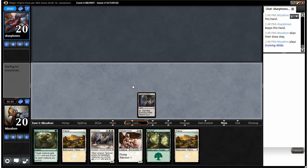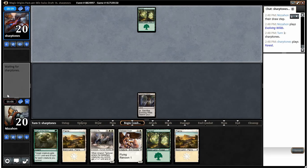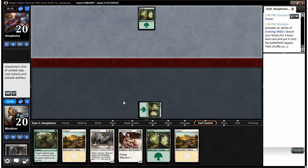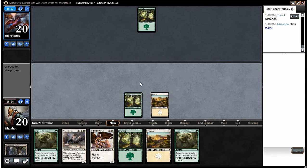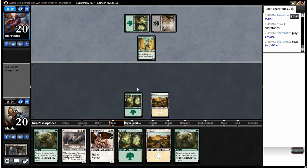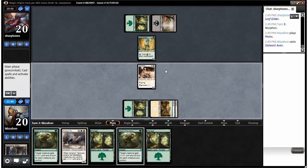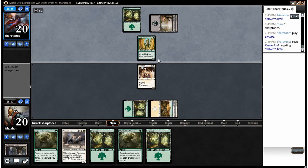I'll use Evolving Wilds to get a Forest, since there's a better chance of drawing the Plains I'll need later. If I knew what was on top of my deck I might get a Plains — like if I knew I was going to draw Archangel — but alright. We have both our Might of the Masses as combat tricks. Stalwart Aven and Imprint Tactician is not too bad, though it's not the fastest start with five two-drop creatures in the deck. We play our Aven.